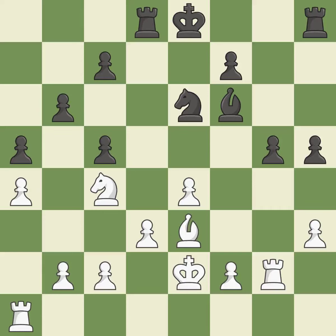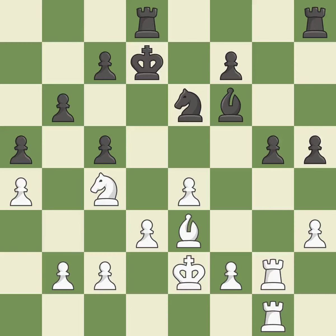Black's situation was worse, but now they are losing. This misses a more effective approach to advance a Rook from its starting square. Now that the Rooks can see one another, they can defend one another.